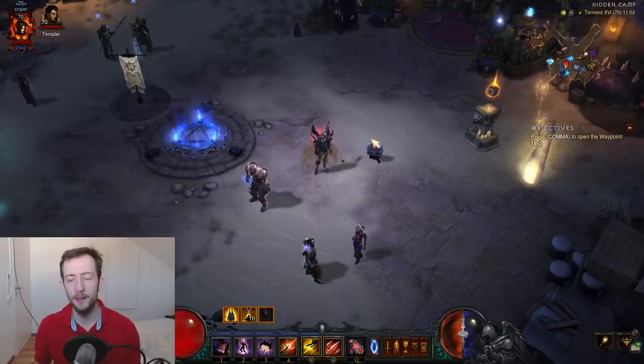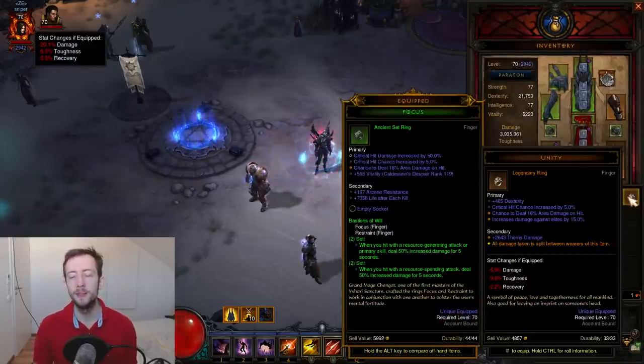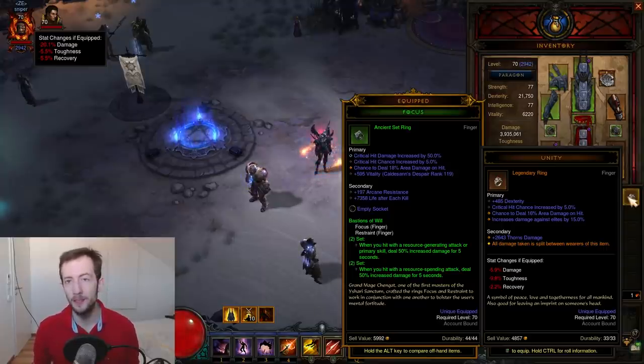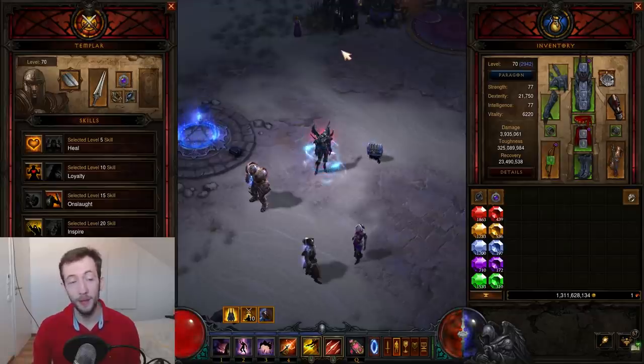There's also Unity. Some builds are very squishy and need Unity to survive. When you put it on the follower and the follower has the Immortality Relic, your follower will take no damage at all. If both you and your follower have a Unity, the damage taken is effectively halved, doubling your toughness. This is a very nice boost for a lot of builds.